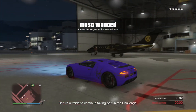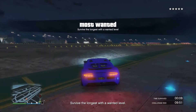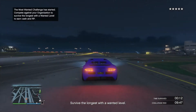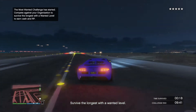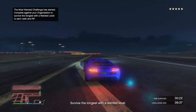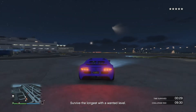The best place to do this is at the airport because there's tons of space and police can't roadblock you. The main objective is to survive for 10 minutes. It's a competition between you and your bodyguard, so make sure your bodyguard is with you in the car so that both of you are alive by the end of the timer. Once the timer ends you will receive an easy 30k within 10 minutes.